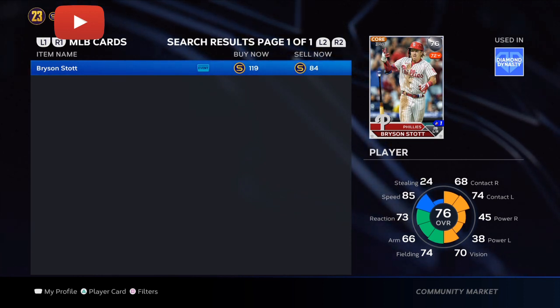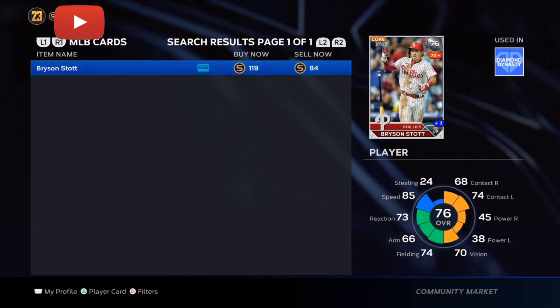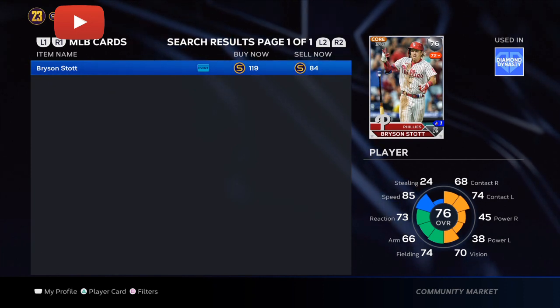He also has three home runs over the last seven games. SDS is paying attention to that, and you're going to be making a lot of stubs — especially for only 80 to 84 stubs.